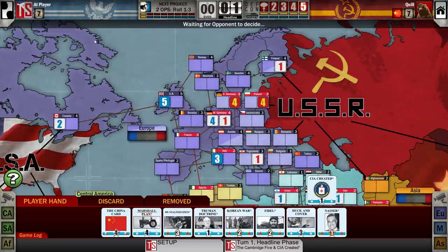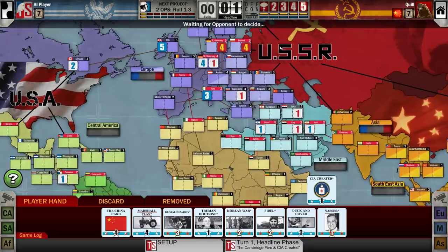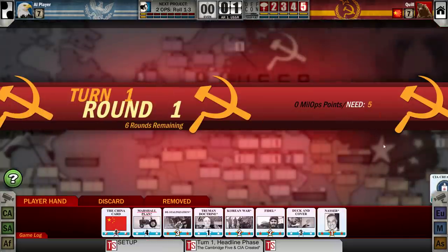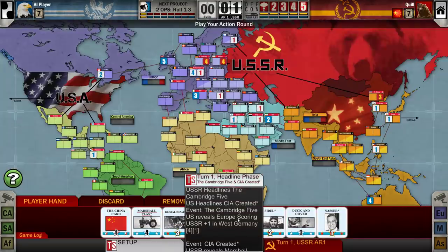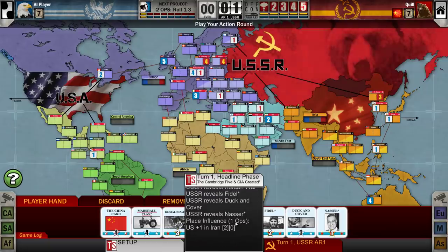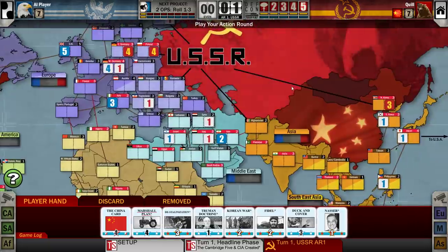He's seen my hand. The AI in this is pretty good — certainly well enough to beat me most of the time. He put an extra point into Iran. I think I'm just going to use Destalinization for a coup. Let's talk about what you can use the card for. You can use the ops points for three different things: place influence, which lets me place three influence anywhere I'm allowed to place; realignment; or coup.